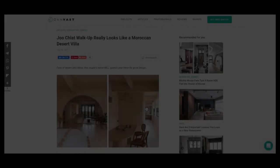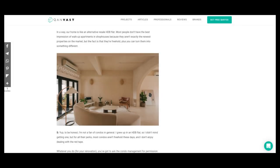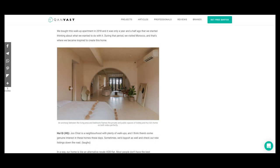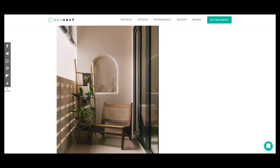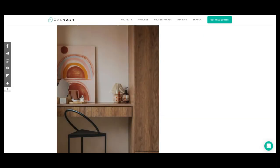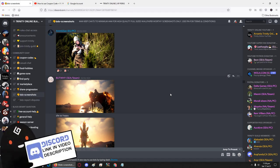For those interested in interior design, I came across an article about a unit at Juchit designed to look like a Moroccan desert villa — a very interesting and unique design. The owners engaged a home consultancy to help build the space, so I'll leave the link in the description if you want to check it out. Finally, I'll leave you with a screenshot shared in my Discord server, which I randomly pick and feature at the end of my videos. Thanks for the support and helping me hit more than 6K subscribers — I'll see you guys in the next video, bye-bye.